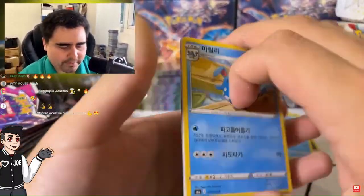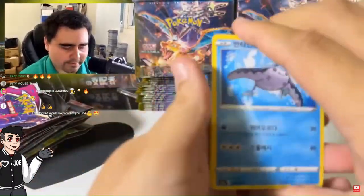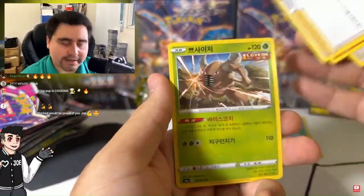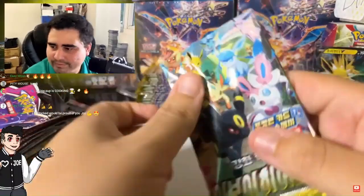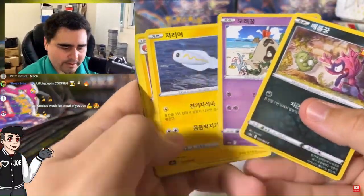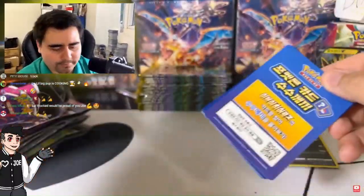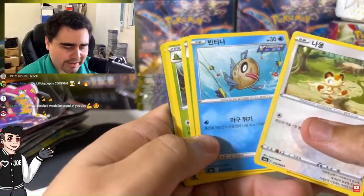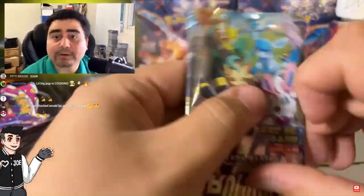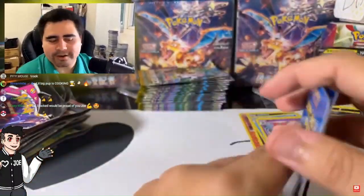Here we go — we got the Azumarill, the Pikachu, and nothing. All right, here we go: Mantine, Eevee, Magcargo, and no shot. Come on. We have Morgrem and another holographic — not quite what we're looking for. Meowth and Gorgeous — not quite what we're looking for.